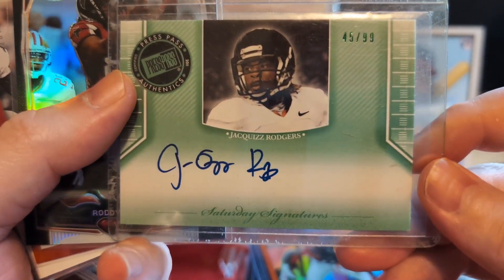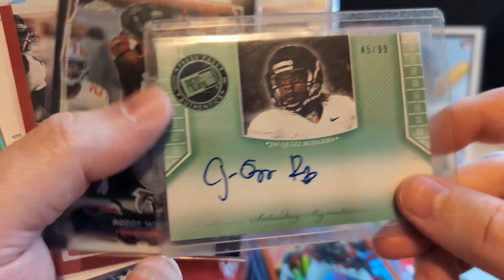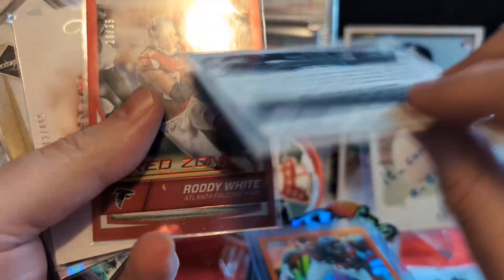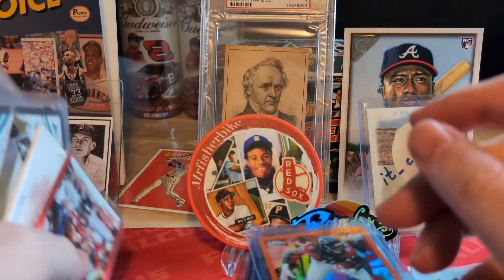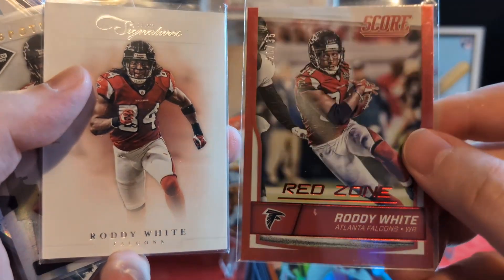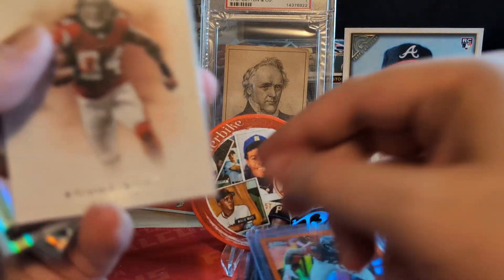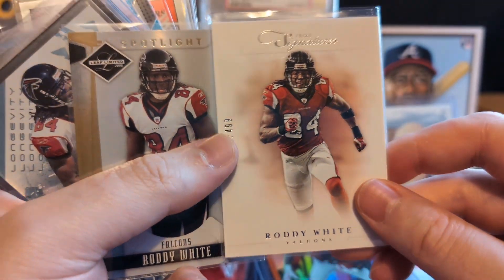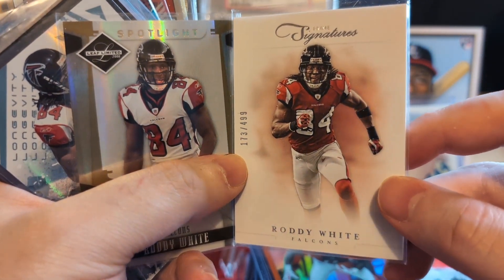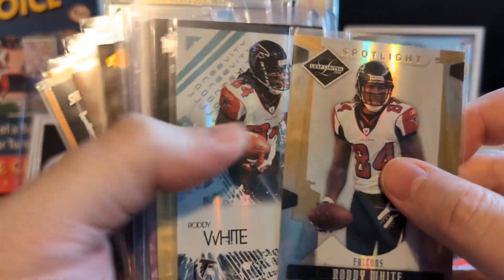Jacuzzi Rogers to 99 — that is sweet. Press Pass green Saturday Signatures. We got some Roddy Whites — we got a black refractor /299. And what's this? Red Zone Roddy White to 35 — that is sweet. Awesome. Prime Signatures Roddy White to 499 — always like these because they're clean, like a clean base design. Nuts, nuts, man.